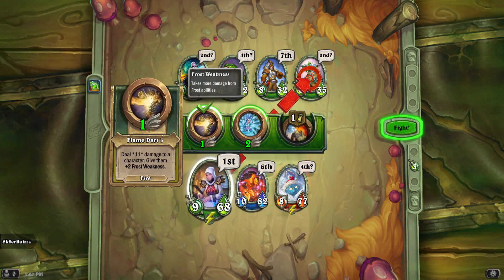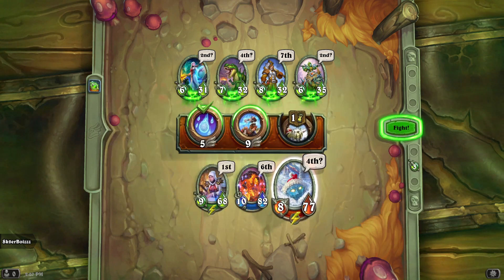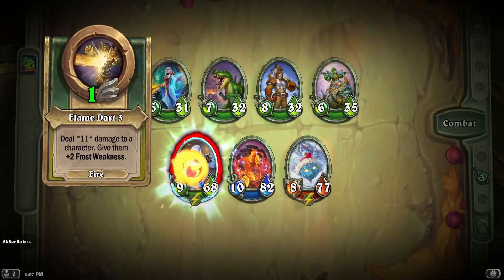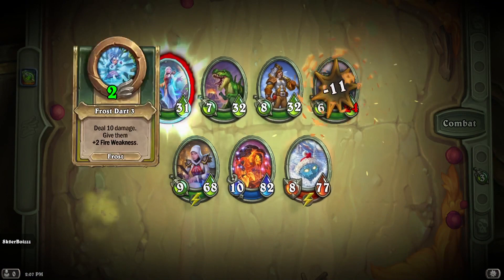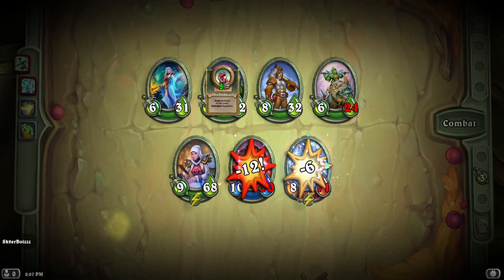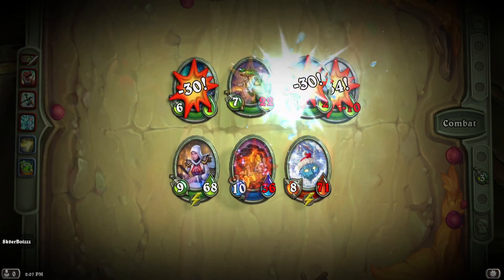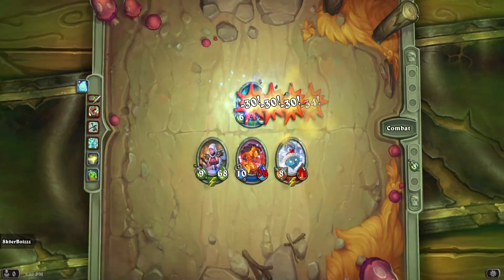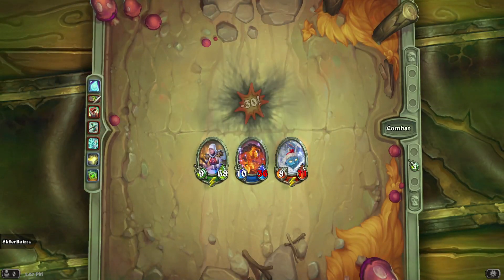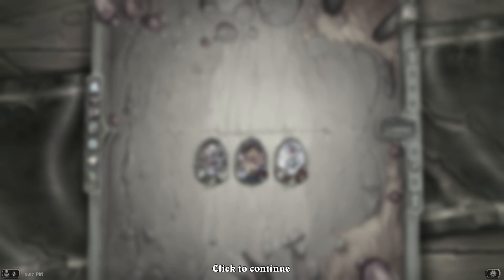Just like I said, go for the fire ability first, then inferno, and then hailstorm — bam, it should be cleared in no time. It kind of hurts, but it's not enough to kill us. And of course, Locala just takes care of this. Elite fight — easy pickings.